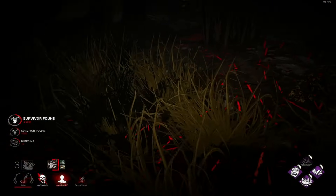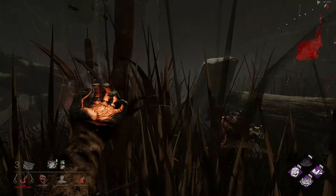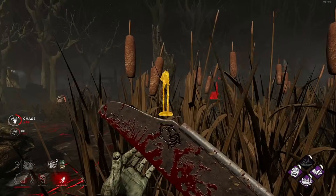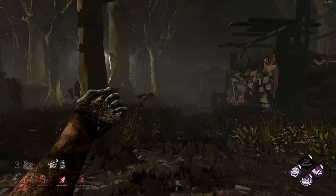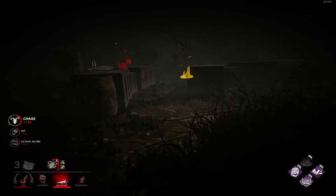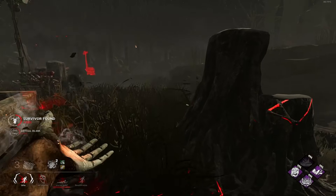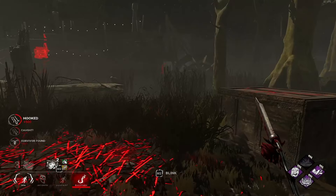This should be game over unless the Nia is able to spin at one million miles per hour — I didn't quite account for that. Interesting movement, but we're fine. Kind of messed up the first blink but saved it with the second one. That somehow hits the Bill — I have no idea how. Can one of you drop a pallet for me so I can use my Spirit Fury, please?